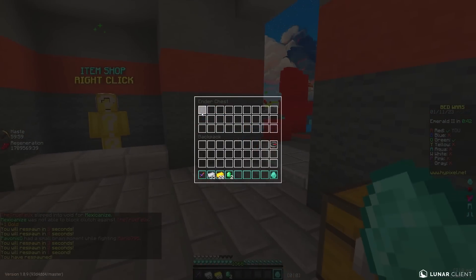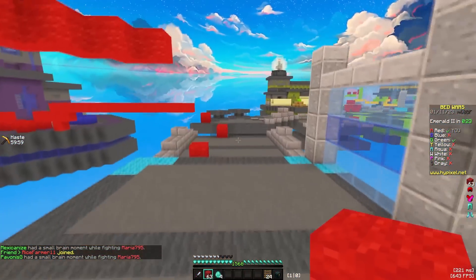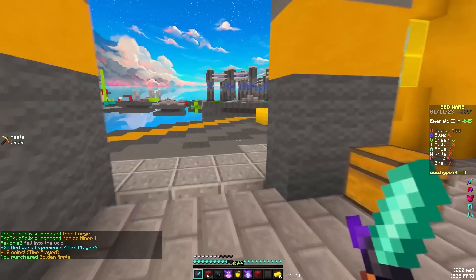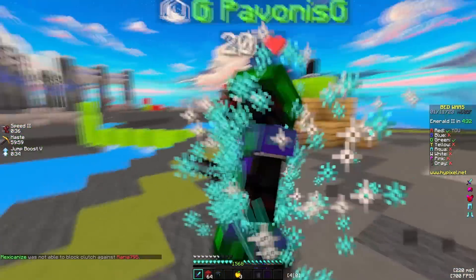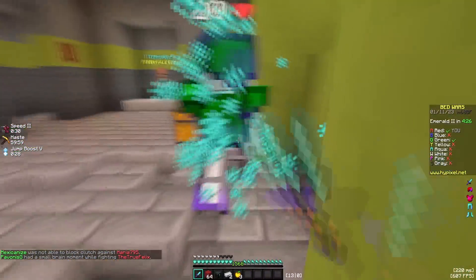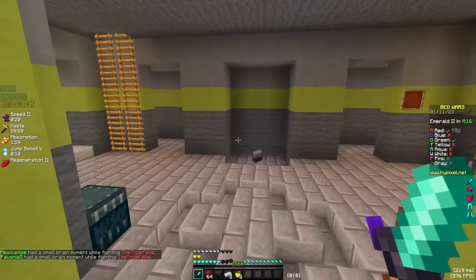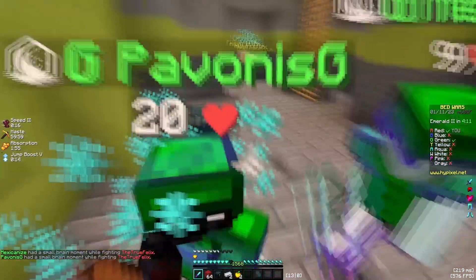This is the dumbest thing ever. This new item enables us to bully people even worse — this new item enables bullying! Give me three gapples and now I'm unkillable. I killed him in three hits — one, two, guys, one two me!